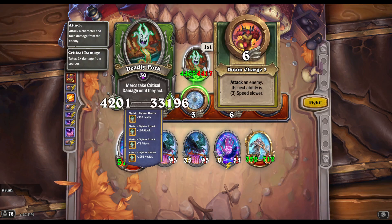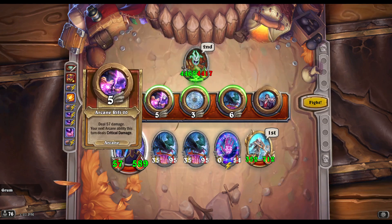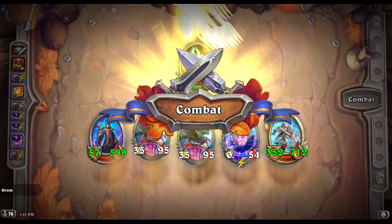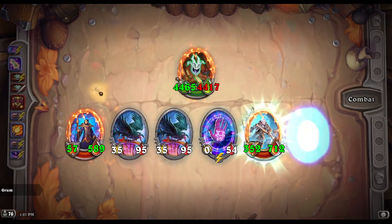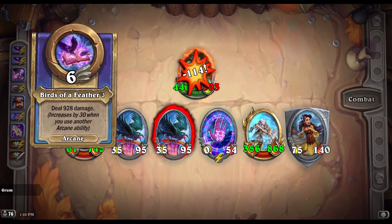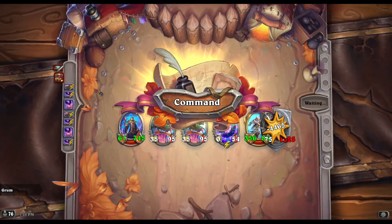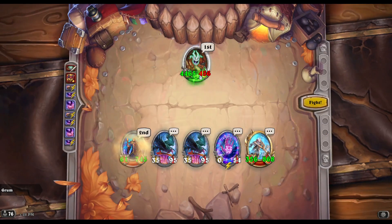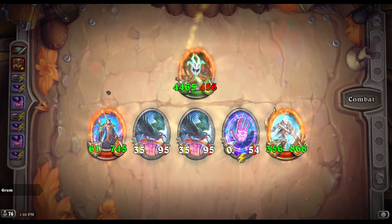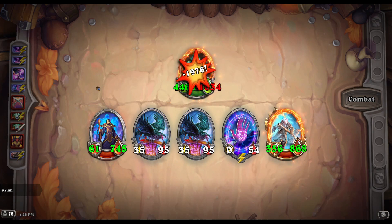Day two strategy uses Drekthar for arcane resist plus whatever two guys you're killing with, and the Bran version is just Bran and Geddon. All right, that should do it. A little bit of a tedious cleanup but very safe and easy.